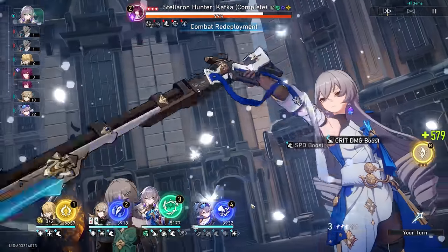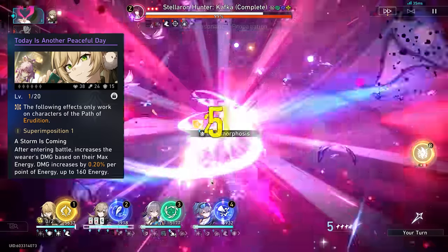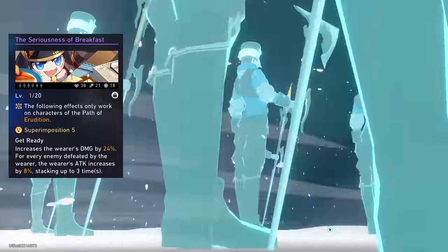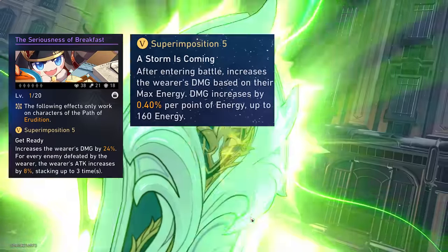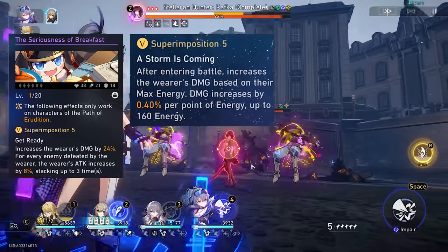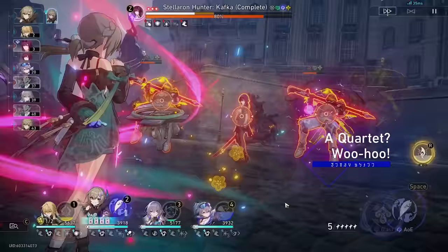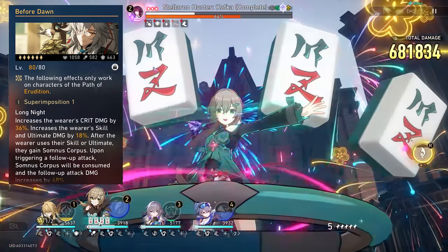Light Cone options — this one's fairly straightforward. The Battle Pass Light Cone, Today is Another Peaceful Day, at S1 is comparable to but actually performs slightly worse than an S5 Seriousness of Breakfast. S5 Breakfast is definitely the best free-to-play option and what I'd recommend. Peaceful Day at higher superimpose levels does overtake Breakfast, but not by a significant amount. Unless you're extremely dedicated to maxing out Qingqiu, I'd advise against going for those superimpose levels. Finally, Before Dawn is her best in slot, and although it's not that much better than an S5 Peaceful Day, it's still clearly the top option.